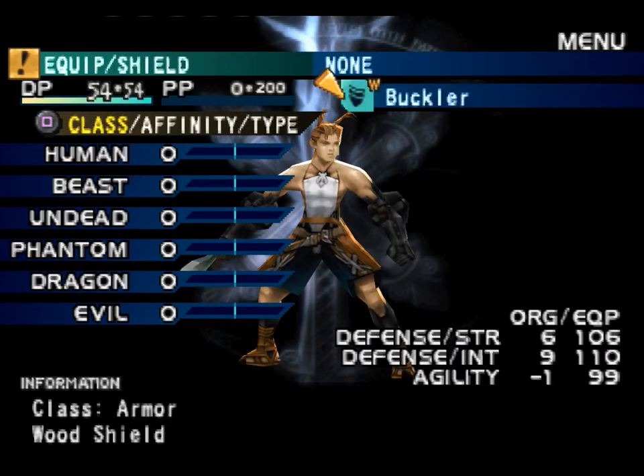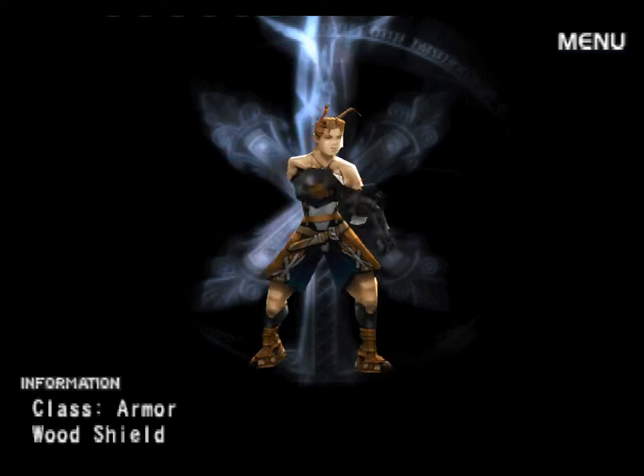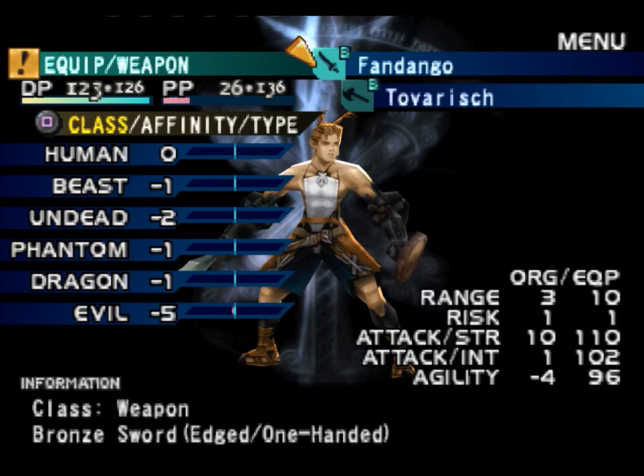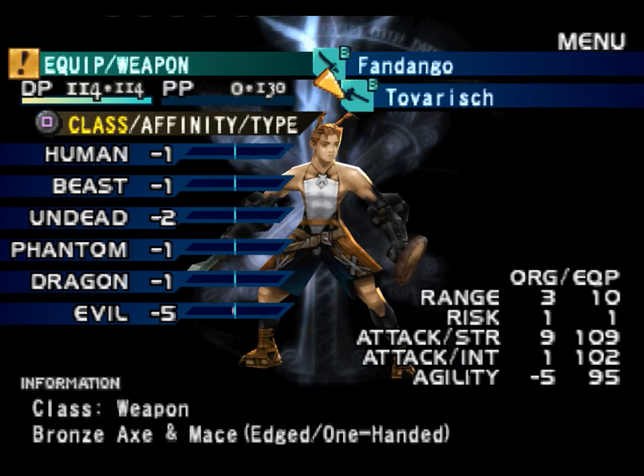Now that we are inside the inventory screen, I can explain a bit about how the combat system and weapon system work. On the left side is a list of enemy types, or enemy classes as the game calls it. We have a total of six enemy classes: human, beast, undead, phantom, dragon, and evil. Each weapon has certain strengths or weaknesses against those — negative values mean decreased damage, positive values mean increased damage. Our starting weapon the Fandango is not very good at anything, and the Tovarish we just got is actually worse.